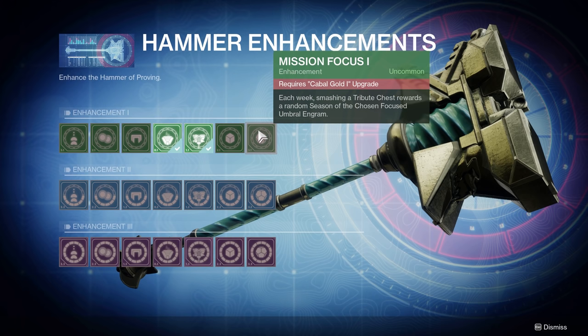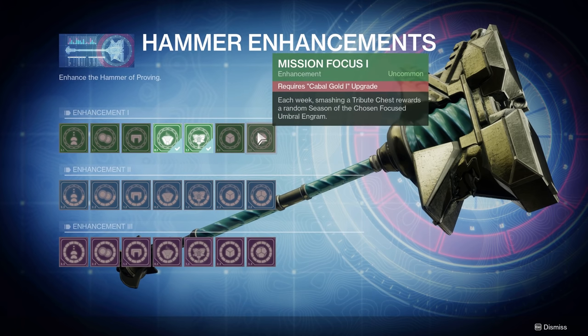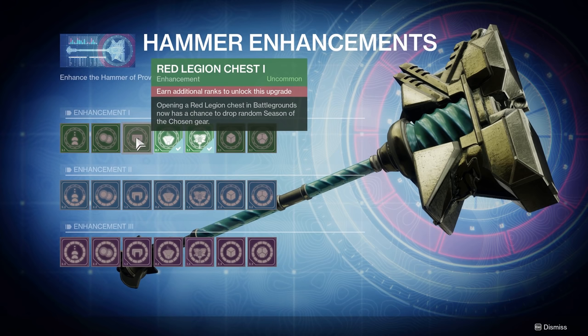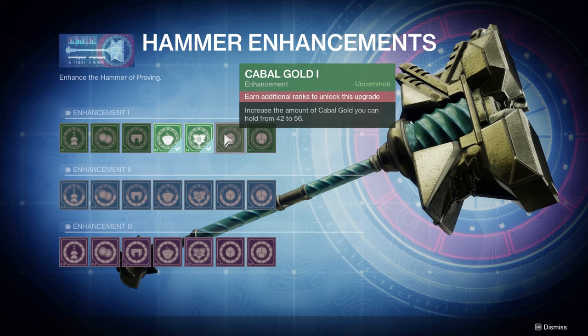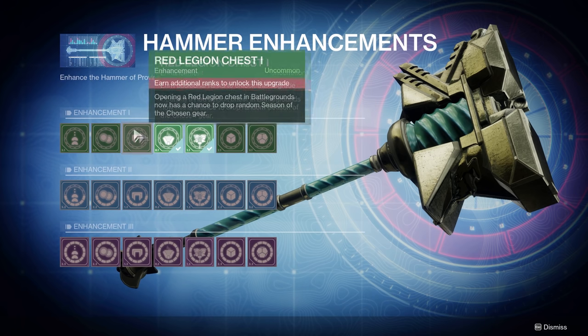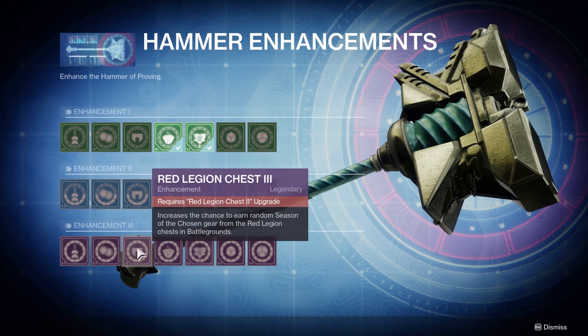Over here is mission focus — every week, smashing one, two, or three tribute chests gives you a random piece of Season of the Chosen gear. I'll leave the bonus gear upgrades for later. On the left side, you have to unlock the red legion chest node first before accessing anything else on that side. From there, going down just increases the chance to earn random Season of the Chosen gear from the red legion chest — I'll skip that for now to prioritize functionality.